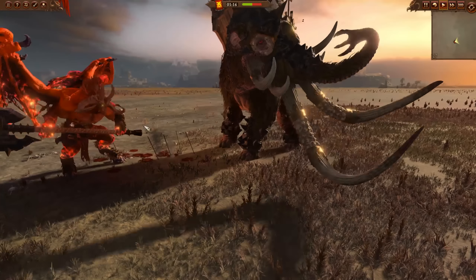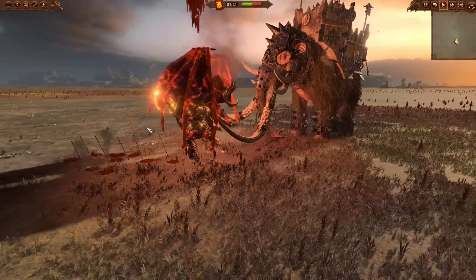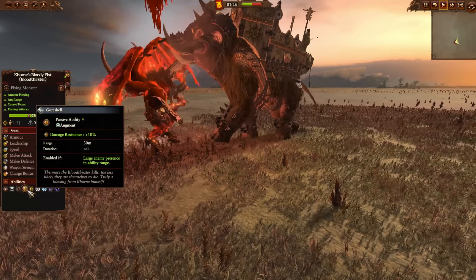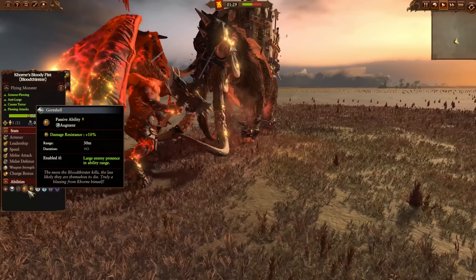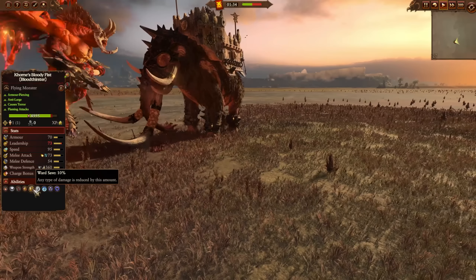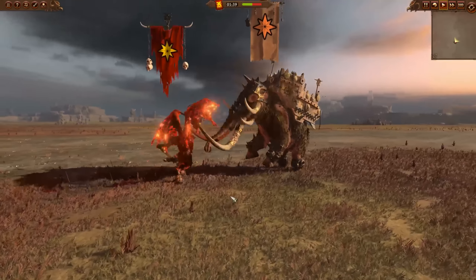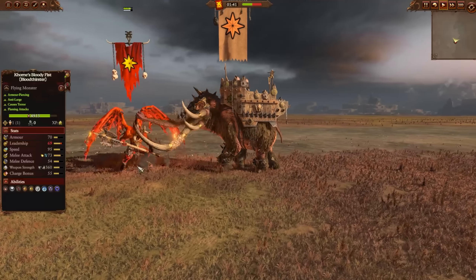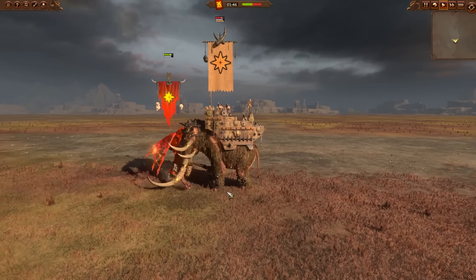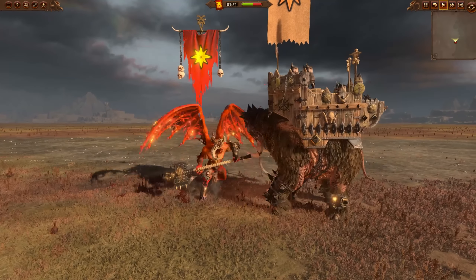Gore Shell is going to give the Bloodthirster extra damage resistance when it gets in close to large enemy targets. It applies with cavalry and should also apply with single entities. You can see it's 10% damage resistance, as long as there's a large enemy presence in range. They normally have a 10% ward save and about 20% physical resistance, so if something doesn't have magic attacks it's going to make the Bloodthirster pretty strong. Going head-to-head with the Mammoth, over 10,000 hit points.